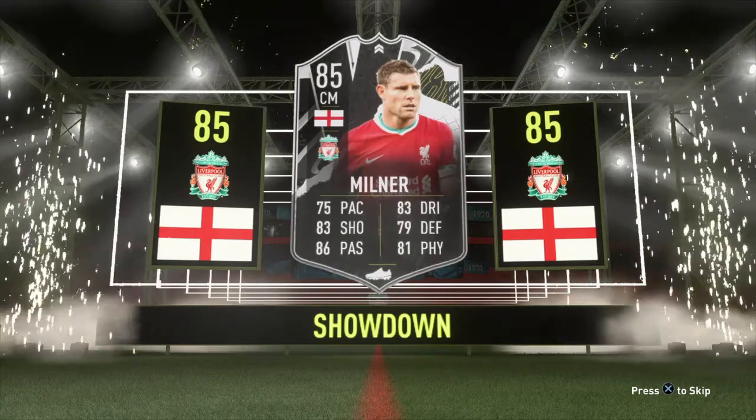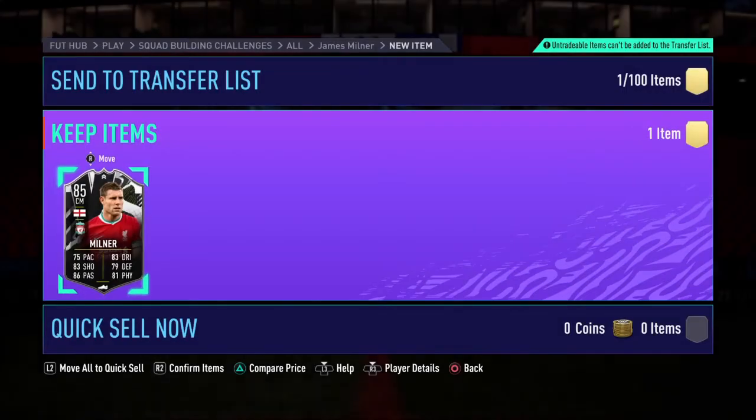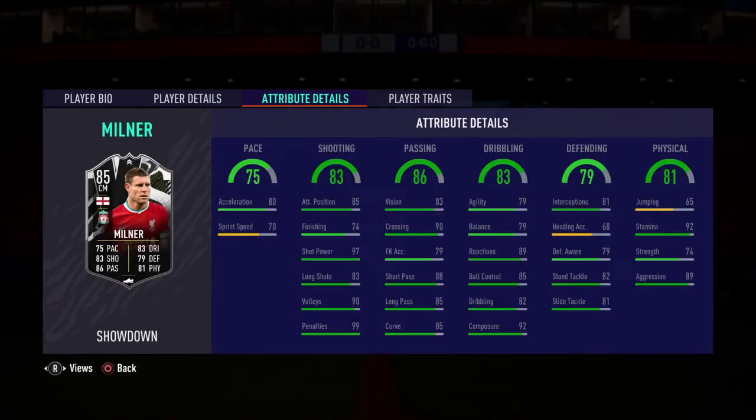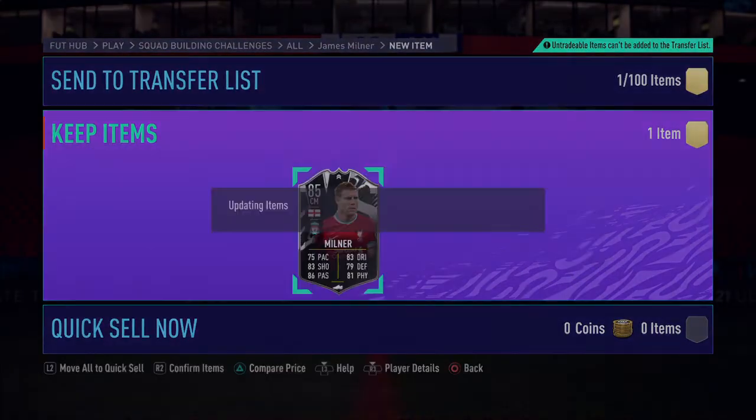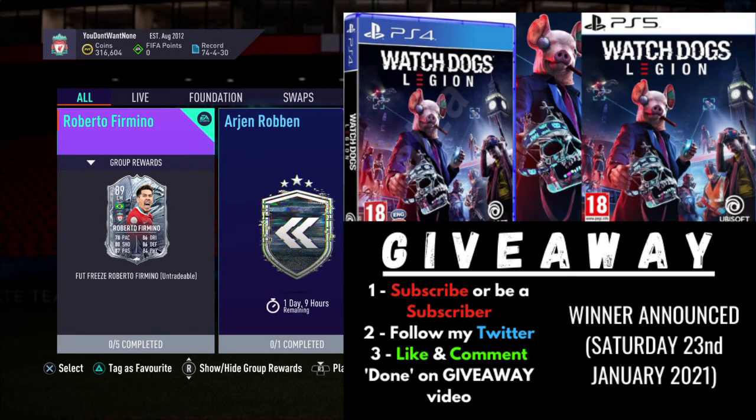Oh yeah, he's not walking it, but there he is — James Milner. Come on Liverpool, we have to win on Sunday. If we win, he goes two overalls up and two stats wise as well. He's got an amazing card already, apart from his sprint speed, jumping, and heading, but everything else is extraordinary.